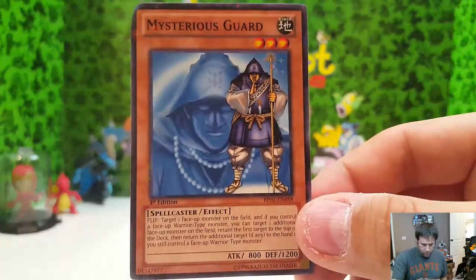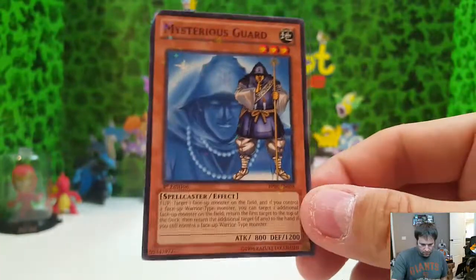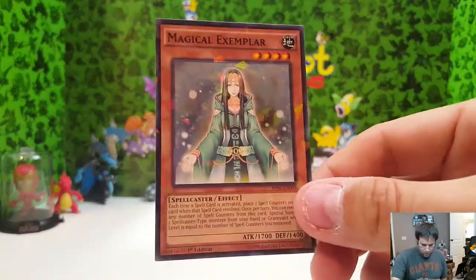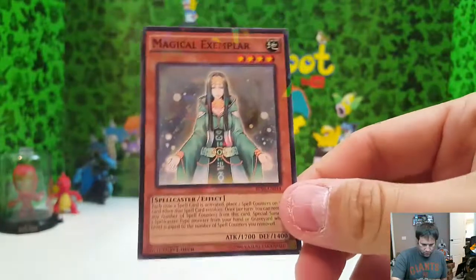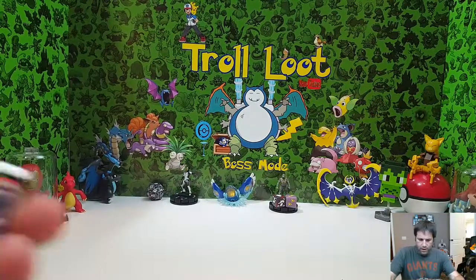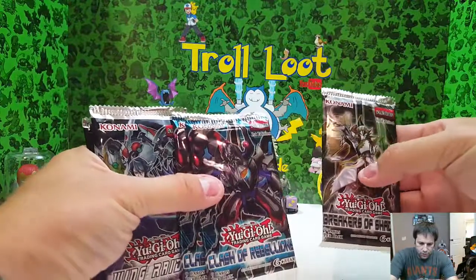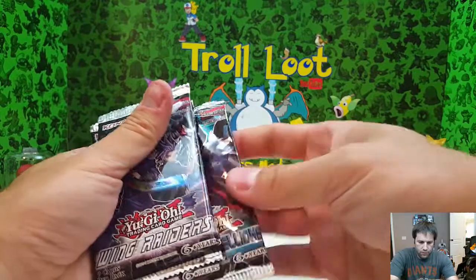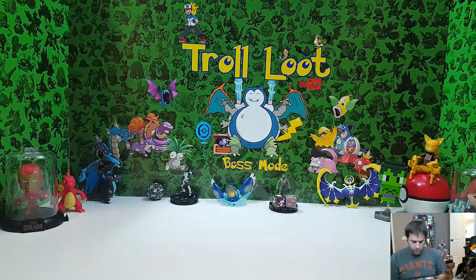Out of these two packs they come with a promo foil. Here's your first one: Mysterious Guard. Then Magical Exemplar — again these are two different packs, one foil per pack, she's pretty sweet. Out of all of them we have three Wing Raiders, two Clash of Rebellion, and one Breakers of Shadow. Let's put them in order of amounts, so we'll do Wing Raiders first since we have three.